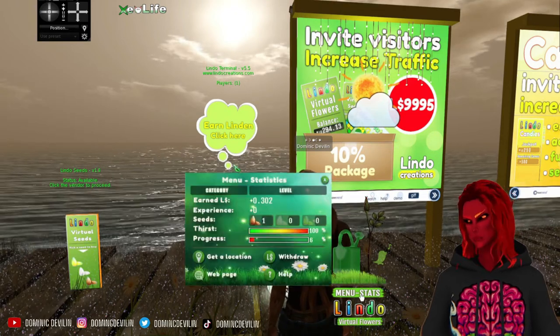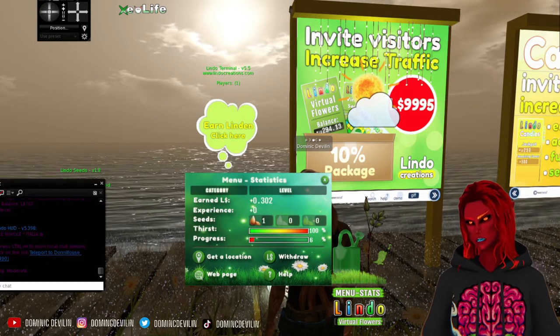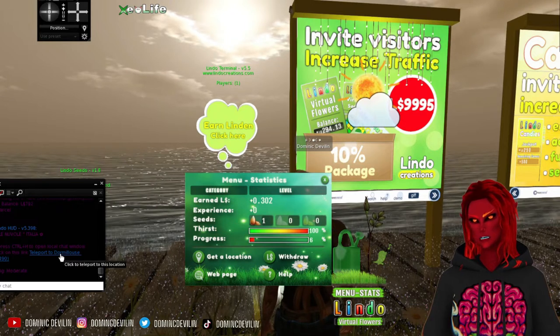You click this right here and then this pops up. You click location, and then our location will show up in nearby chat. And then you teleport there.